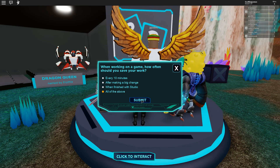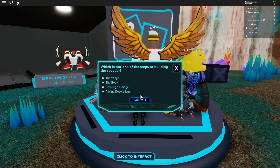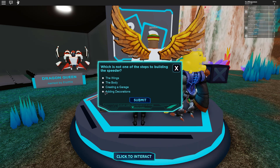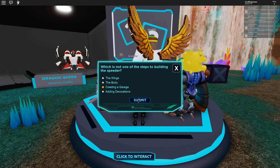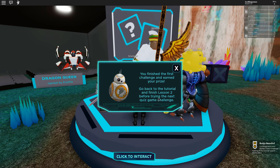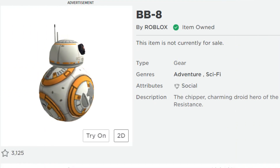Which is not one of the steps to building the speeder? The wings, the body, creating a garage, adding decorations — you don't need a garage, boom! There we go, that is the first lesson done and we have got this cool little BB-8 here.